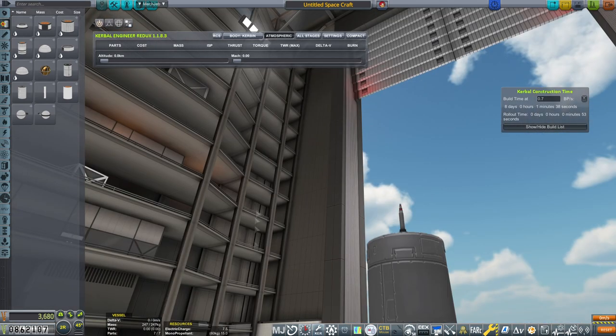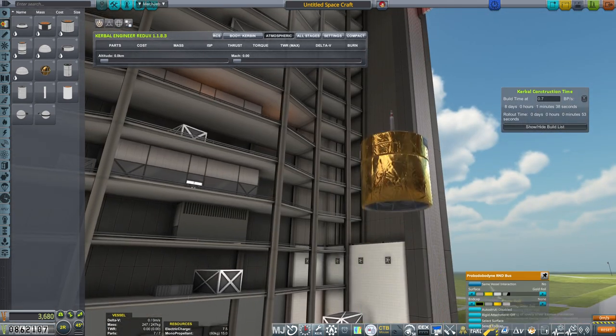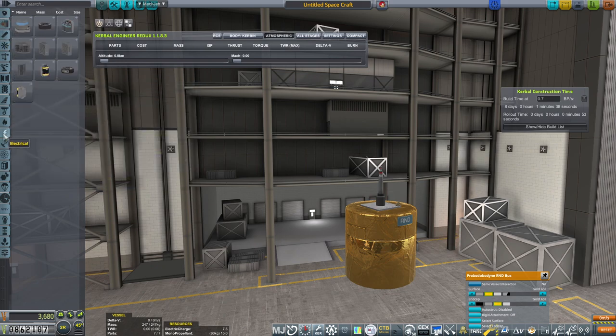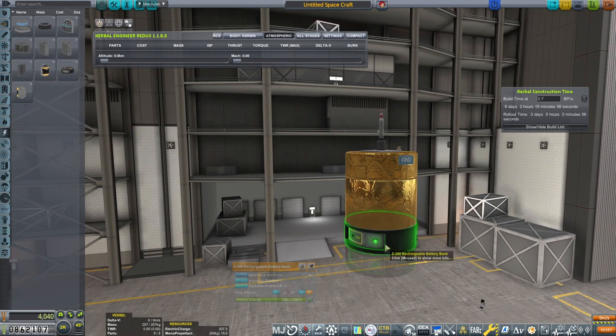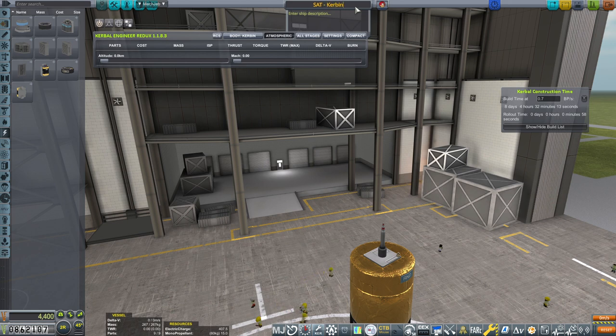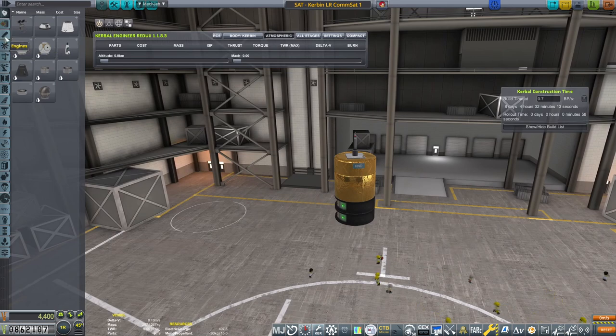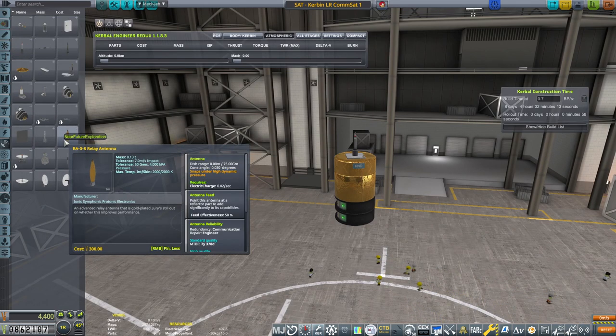This time I decided to go with the Pro Budwein Round Bus, which is a part of Kerbal Restock. Let's call it SAT Kerbin long-range comms set 1. It's not exactly long-range, but it should reach around 75 gigameters, so it should be able to reach Duna, Eve, no problemo. Maybe even further.